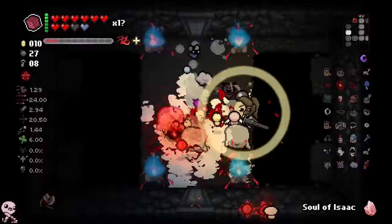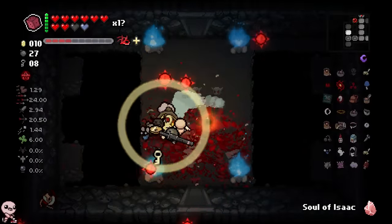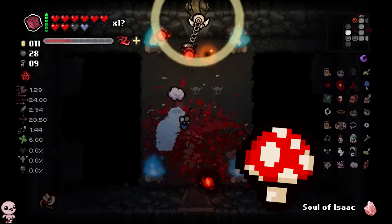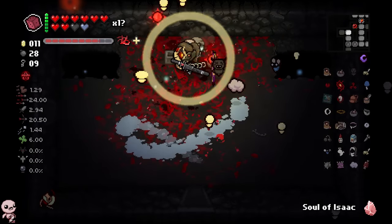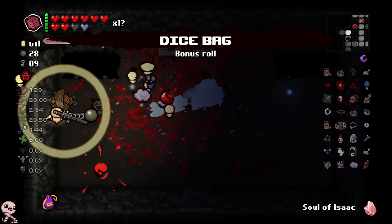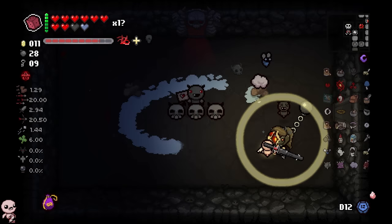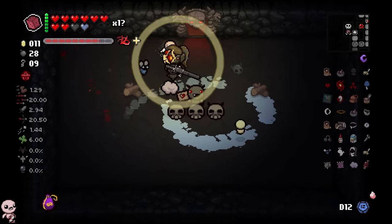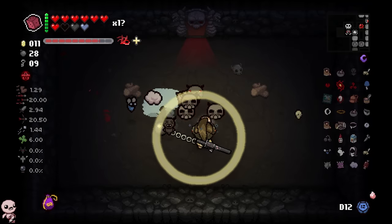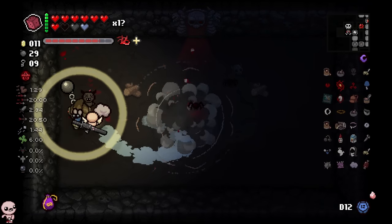Sometimes you guys tag me on Twitter with rare events that happen in Isaac — like you'll screenshot when you find the Lazy Worm or when you find a Magic Mushroom off a mushroom, and it's like the coolest thing ever. You walk into a room and a tiny little beggar guy asks for your health — what do you do? I give him half a heart and say thanks for the two bombs, go ahead and die real quick. Kablammo.